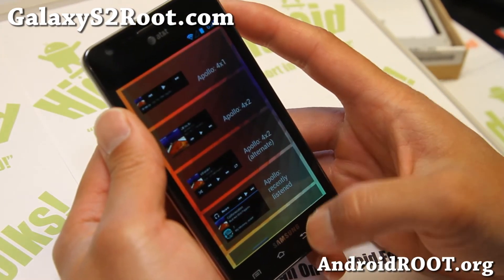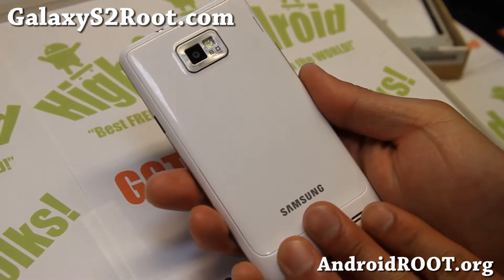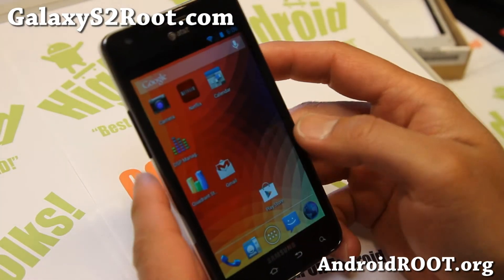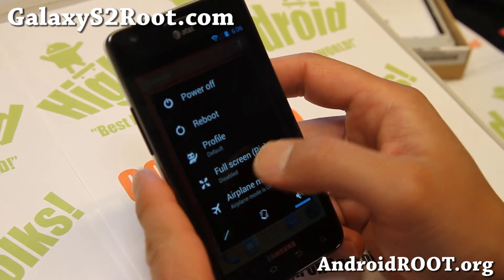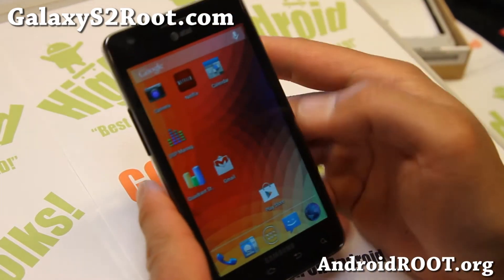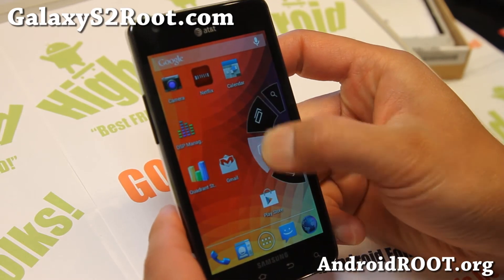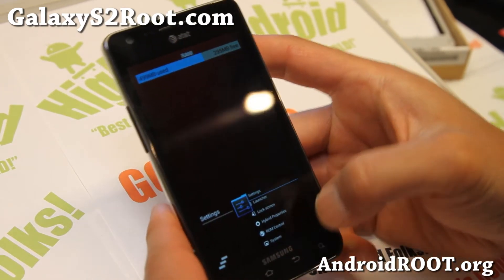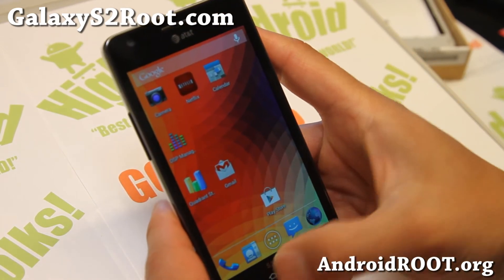Try it out for this week's ROM of the week for the AT&T Galaxy S2 SGH-i777, and let me know what you think. You can also activate PI controls — if you activate full screen with the status bar hidden, you can navigate all nicely like this. See your recents, get rid of all this, the home button — very nice.